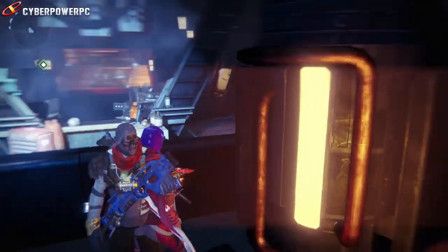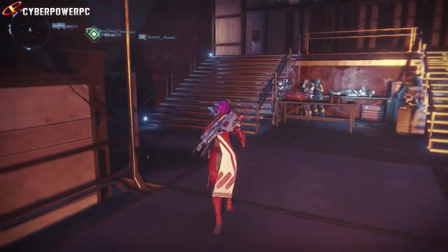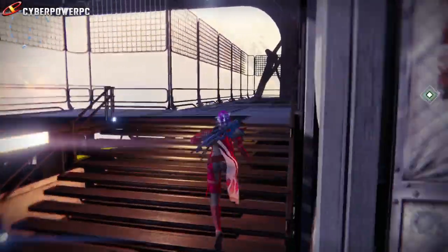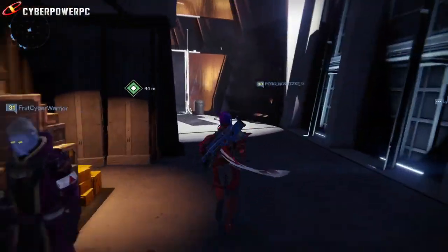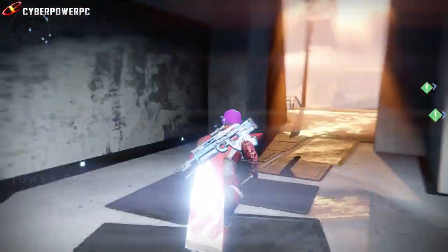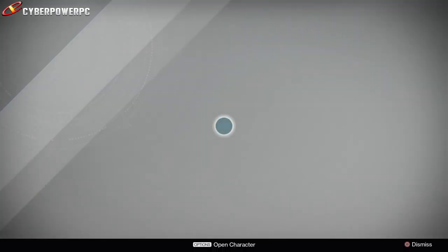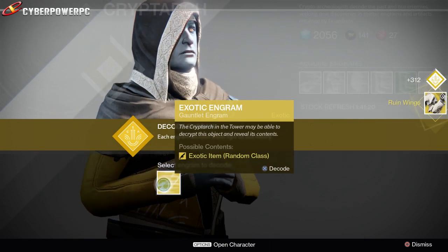We still have 27 strange coins left which will help us out for next week. I purchased quite a bit: we got a Dragon's Breath rocket launcher, some new Don't Touch Me gauntlets, and two exotic engrams. I'm just gonna go ahead and dismantle these exotic gauntlets from the engrams - I'm going to turn these into exotic shards because I already have a pair of gauntlets. The other Hunter gauntlets from the engrams are Young Ahamkara's Spine, and I don't really care about Triple Jump duration.